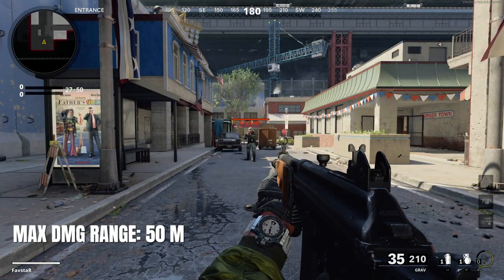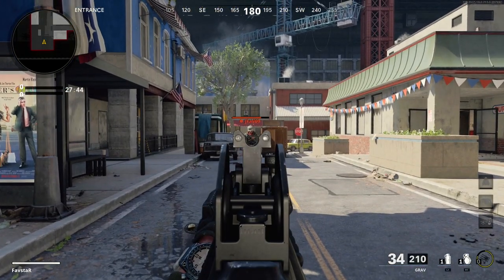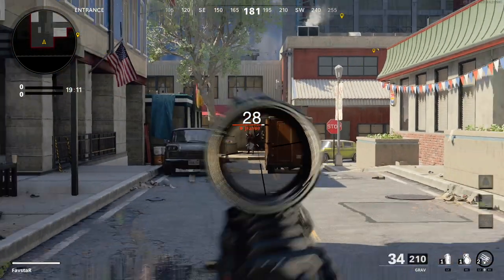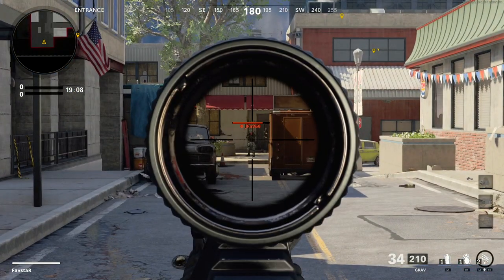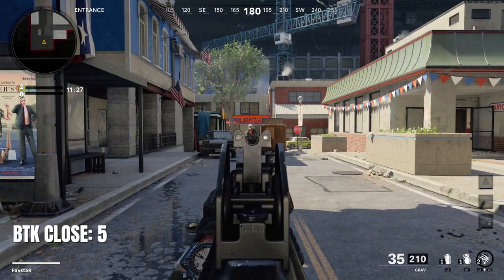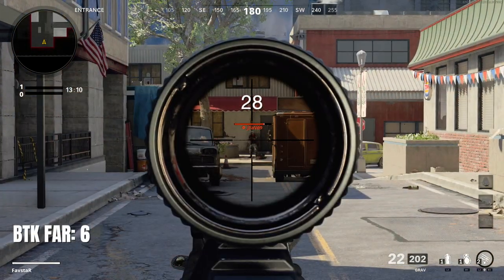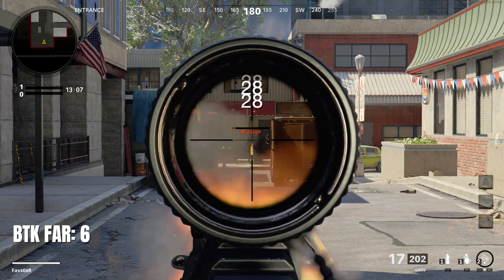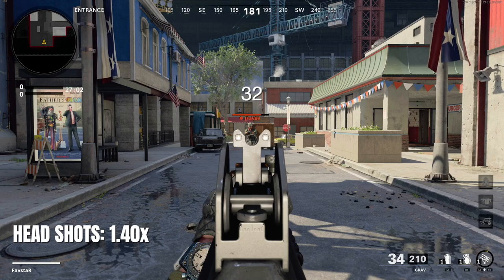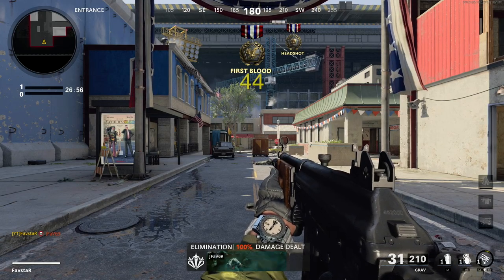The Grav has low damage but good range. Within 50 meters, we'll deal 32 damage anywhere on the body and 44 to the head. Beyond 50 meters, the damage drops off and you'll only deal 28 damage to the body and 39 for headshots. As a result, the Grav requires 5 body shots to kill up close and 6 at long range. Headshots provide a 1.4x multiplier and are somewhat effective, but you'll need 2 headshots to reduce the required shots to kill within the Grav's maximum damage range.